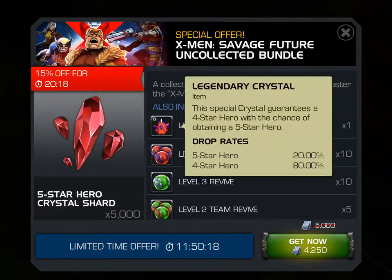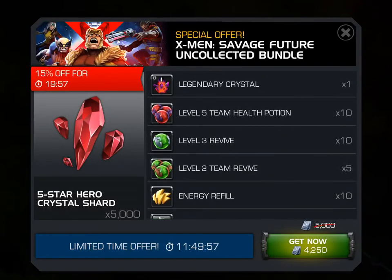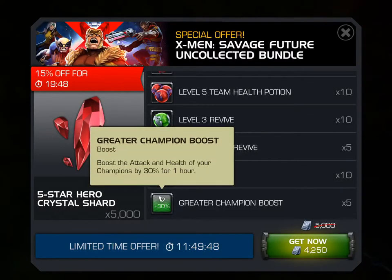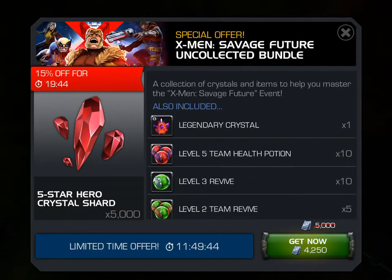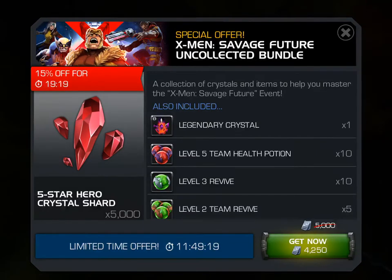In my opinion, even if you pull a 4-star from this crystal, this bundle is still worth it — especially if you're trying to build up items for a Labyrinth run or Act 5. Because there's a lot of good stuff in here. It's not cheap, obviously, but if you can save up for it, you should definitely get it, because it will help you out immensely in the long haul. It offers both solo and team revives, team health potions, energy refills, and those fantastic 30% boosts. You get 5 of them and half of a 5-star with a chance at a full 5-star. The official MCOC Droid Does recommendation is: if you can get this bundle, go for it. Save up, arena grind, do what you gotta do.